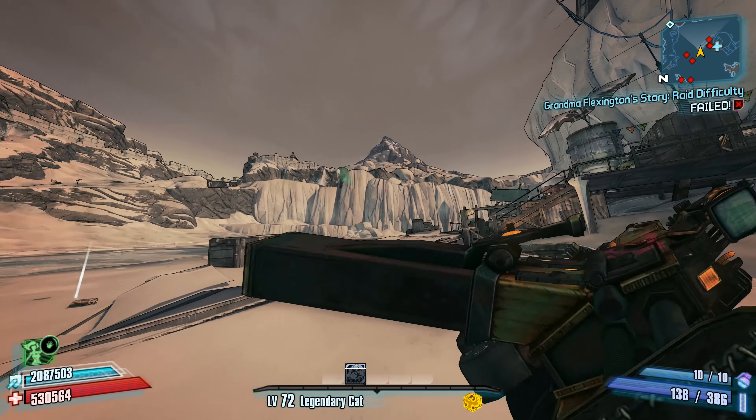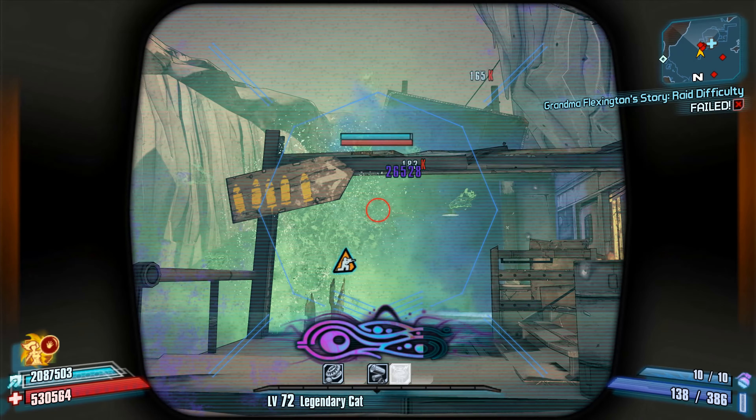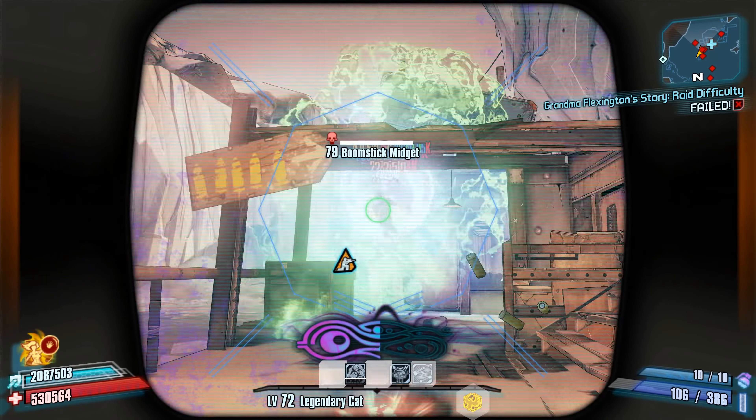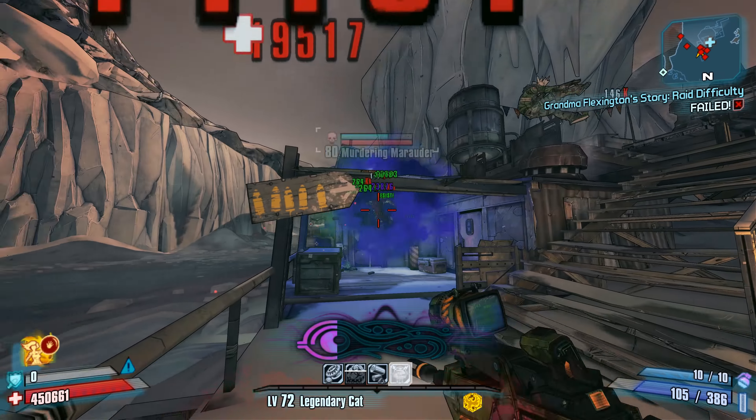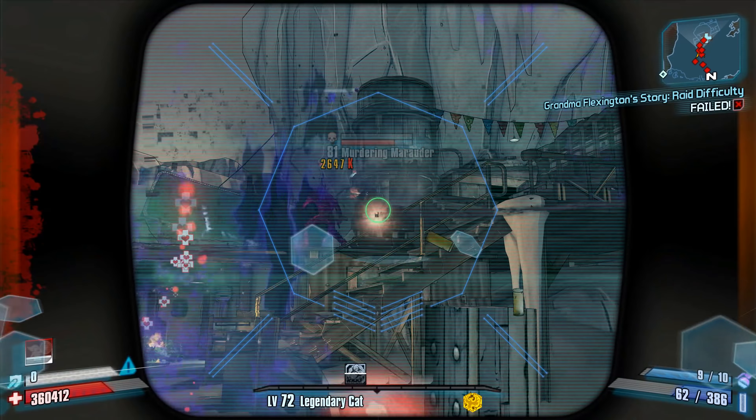The only downside is that this boost doesn't last for an extremely long time. However, it's frequent enough to make it pretty potent against most mob-type enemies. If you want an Orc SMG, you can acquire one by completing the fifth round of the Magic Slaughter located in the Dragon Keep DLC, and you may find it's a nice alternative to using a Tattler every once in a while.